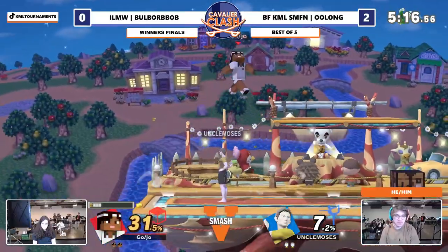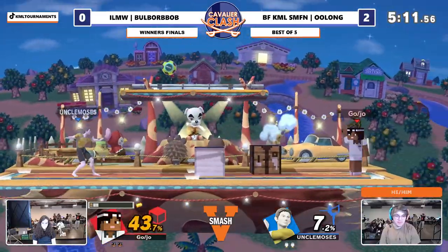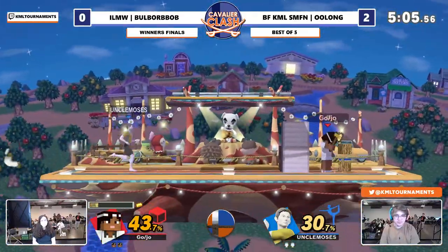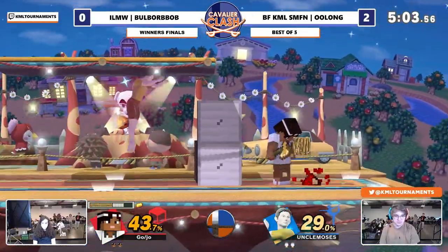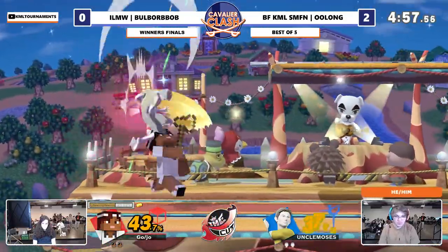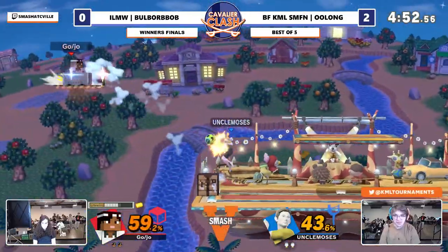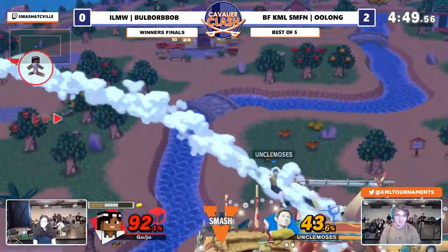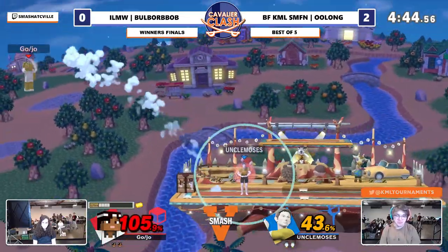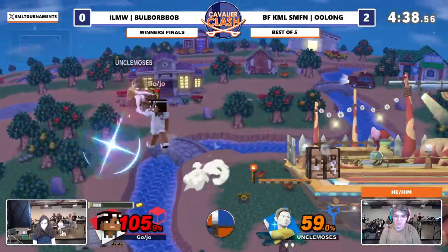Pretty even here. Oolong's kind of letting these hitboxes fly. Dang — snuffing out that gold attempt there. And gold is on deck. Had an opportunity to interrupt that with the header, but just had too sharp of an angle — hitting the block, bouncing away. That landing — oh, that could have been way worse. I love the awareness when wanting to go straight in to stop that Steve crafting table there. Deep breathing — not able to get off there. Off stage, you take it.